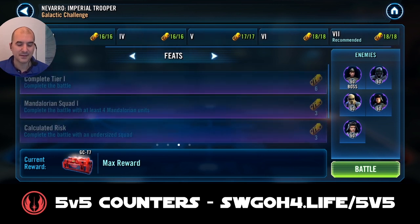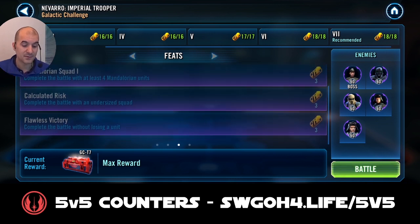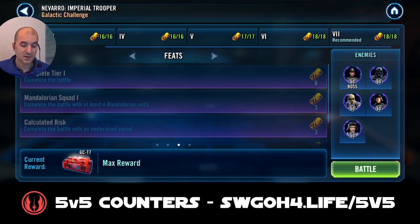Now let's look at the feats. We've got four feats as always - one is obviously to win the battle. The Mandalorian feat this time is much better for us because it allows you to use only four Mandalorians and one extra character that does not need to be a Mandalorian to complete this feat. Then you've got the undersized feat and the without losing a unit feat. For the first battle I'll use the Mandalorian squad feat with Mandalorians and Malak.